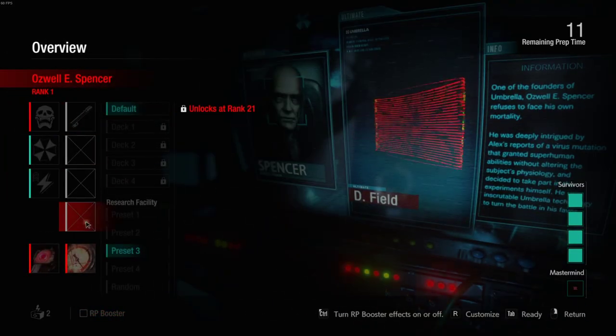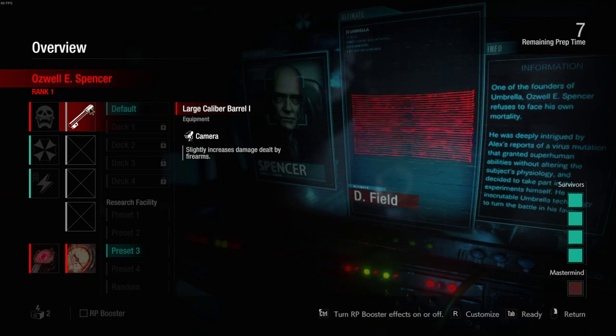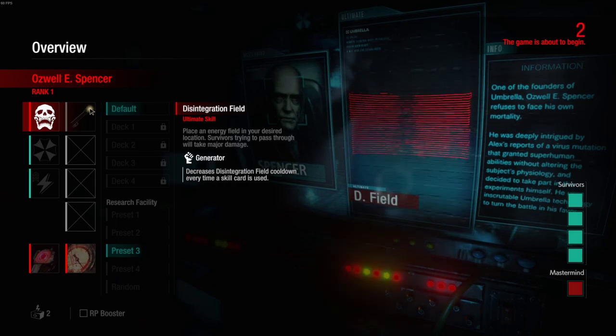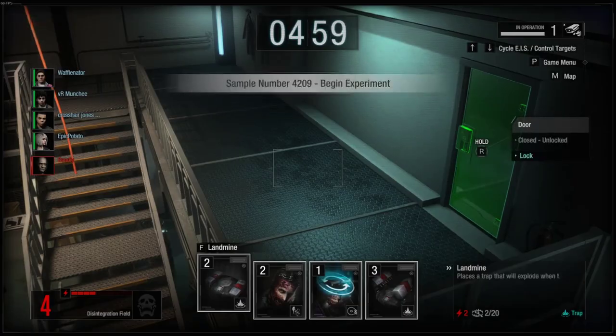I'll go Preset 3. The only thing I have on him is slightly increased damage by firearms, because I know that he is a camera-focused guy. I've seen a lot of streams on him, so I'm going to see how well it works out. Rank 27 Tyrone — he's going to be Spartan kicking me left and right.